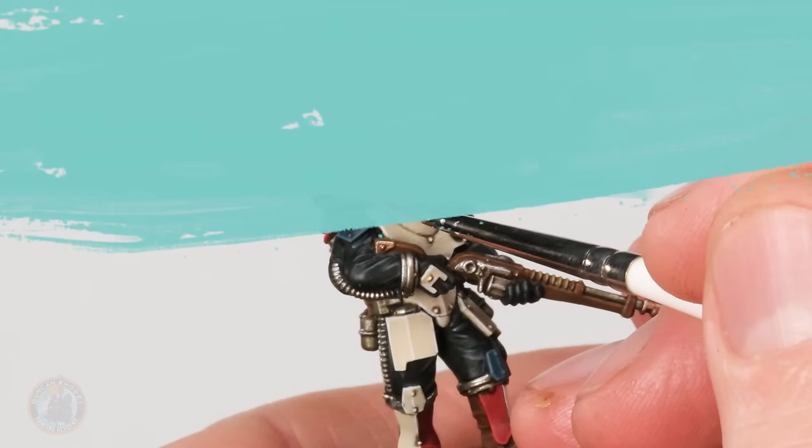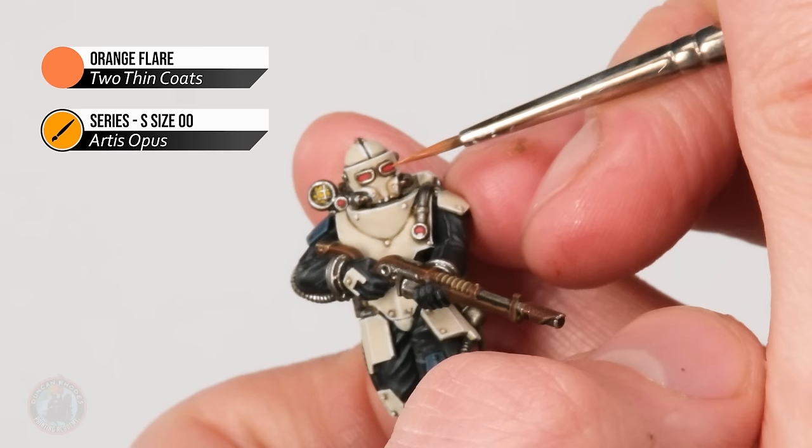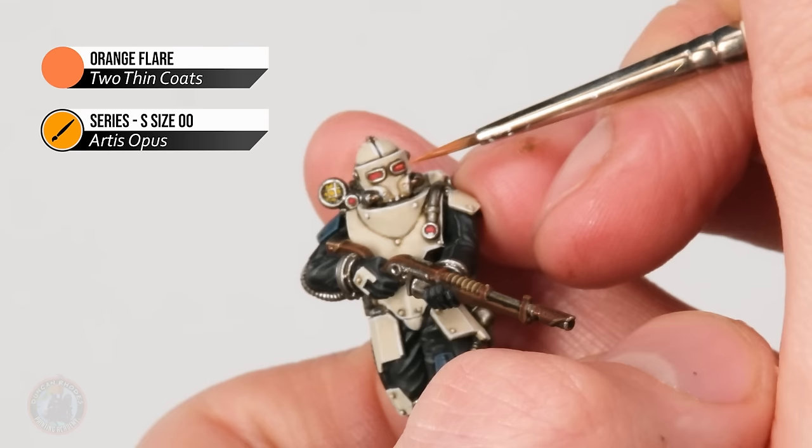Next up, a bright orange using Orange Flare — it's just a matter of putting a little bit of this into the middle of each eye lens and each round lens as well, so just a small amount, creating that glowing effect.